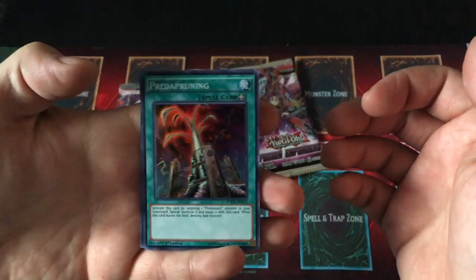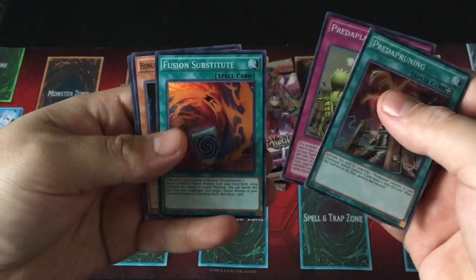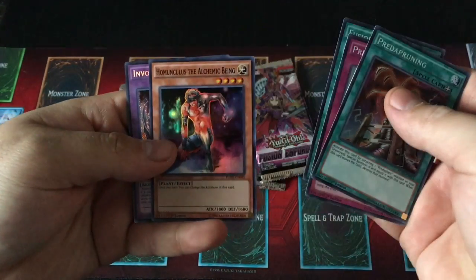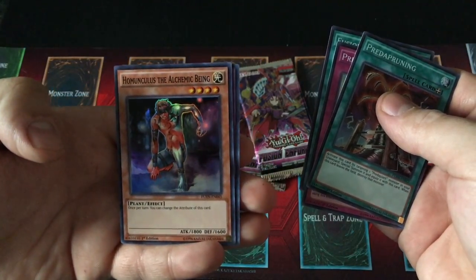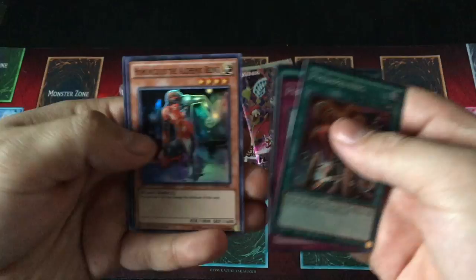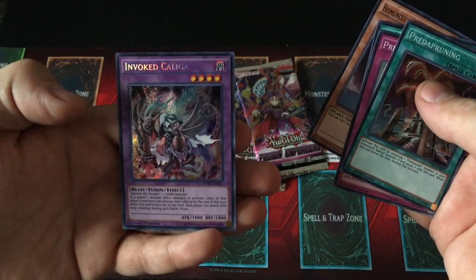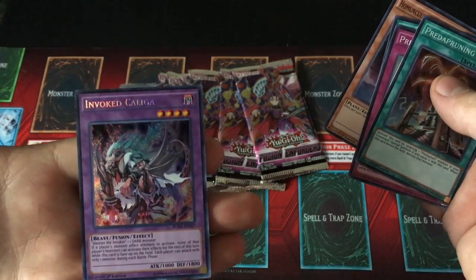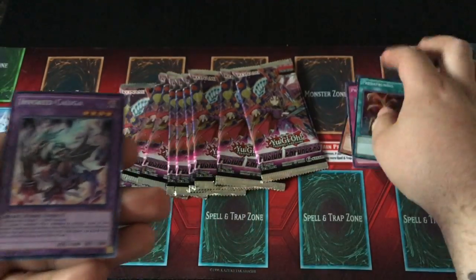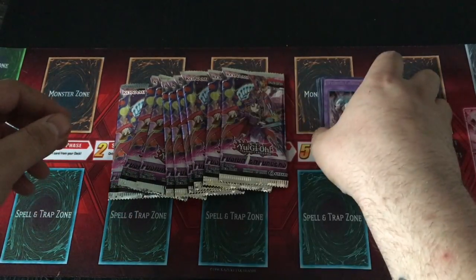Pret-a-Pruning — very nice. Got Pret-a-Planet, Fusion Substitute. Oh, we got a Hominuculus — whatever. And ooh, Invoked Kaliga! Look at those cards, that's what I'm talking about right there — those Fusion cards. You can't go wrong, you really can't.